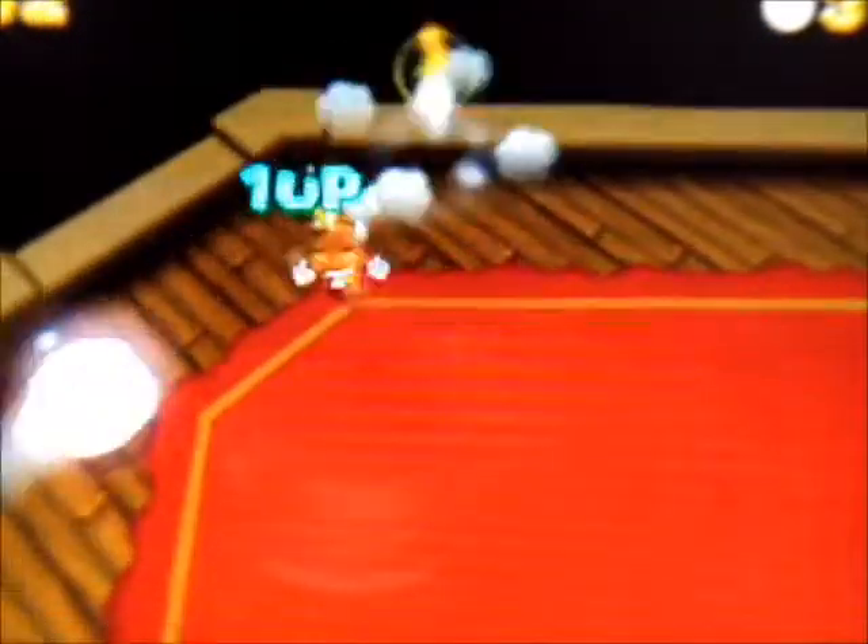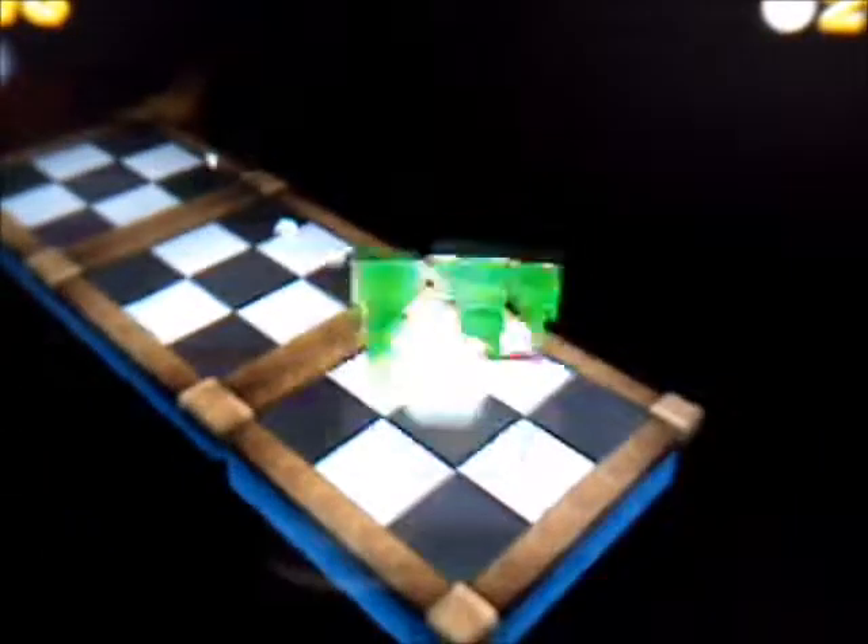Come to the very middle for the star power. Go for the ghost with the tail first. There's two more ghosts you can kill with the star power. Yeah, I got one of them. Second star coin — oh gosh, over here.